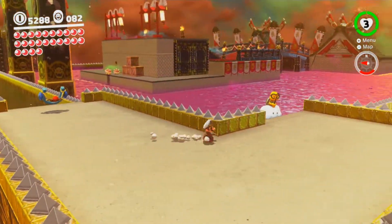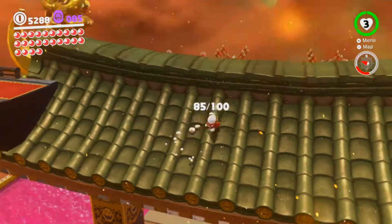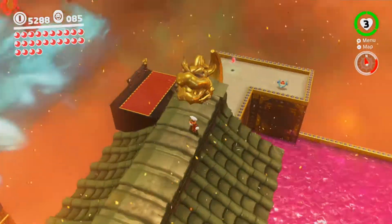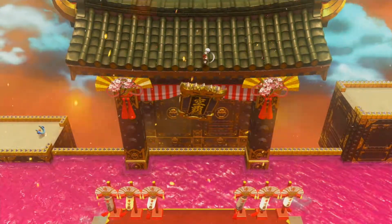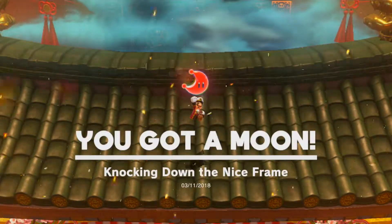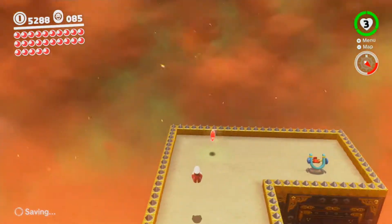Over here in this corner, if you bring Lakitu all the way across you can capture this catapult and it'll throw you up top to three purple coins and some Bowser statues. Neither of the horns are glowing so I don't want to throw Cappy onto them, but I do want to hit this — destroying pretty architecture, that's what it's all about — and grab this moon.